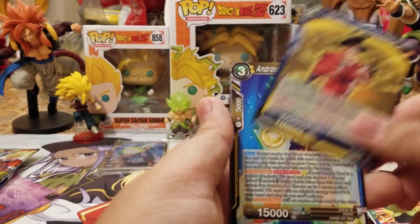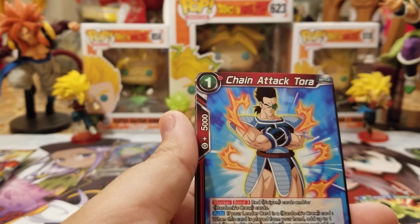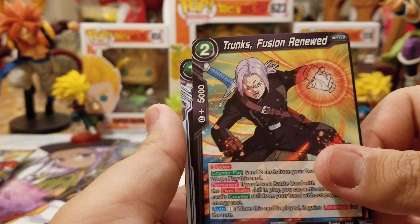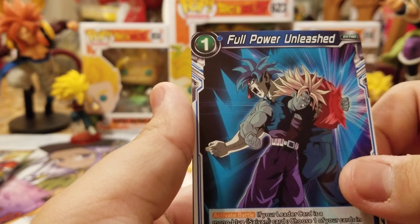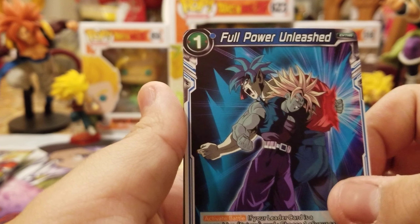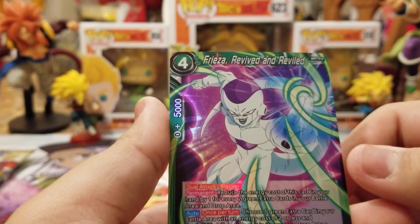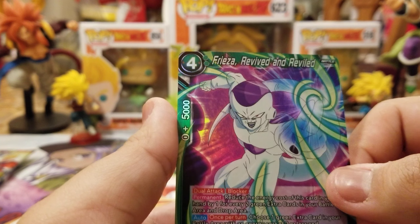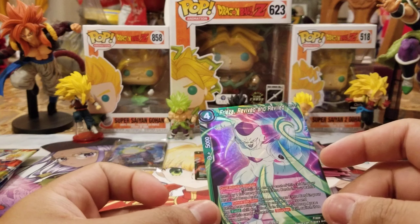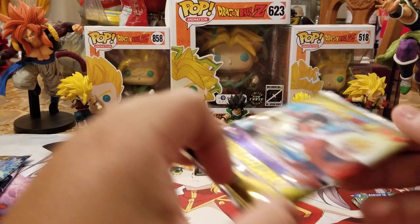We got Goku, Android 18, Goku again, Kabira, Tora, Wings, Trunks, Zeno, Full Power Unleashed, my boy Trunks, Goku, Akua, Android 16, Gravy, Frieza Revived and Reviled foil, and Son Gohan Trusted Ally. So no hollow rares or anything out of those — just foils, two of them being Frieza.